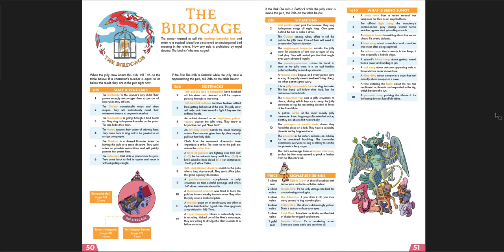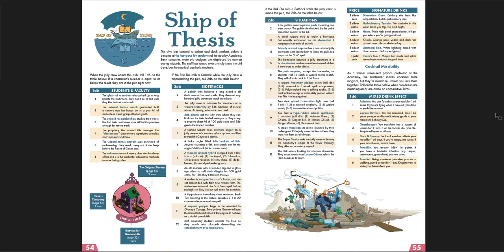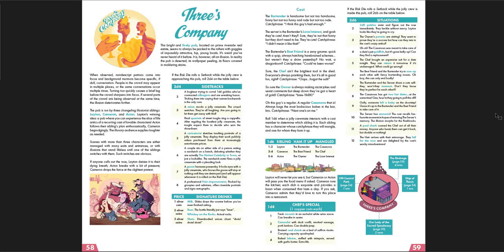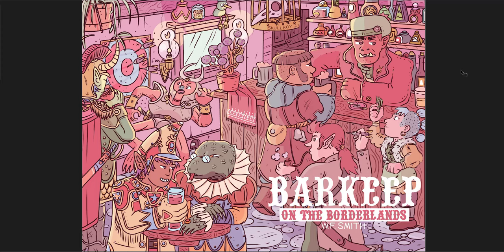It's going to depend upon the right group — not every group's going to enjoy this. But I think if you're even vaguely the group that has a wacky side, you'd enjoy it. Maybe it's a good one-shot when somebody's sick, or when you want something lighthearted — a bachelor party, a birthday party, or just switching it up. The Barkeep on the Borderlands is 60 pages total, 30 pages in PDF. This is such a fun one.